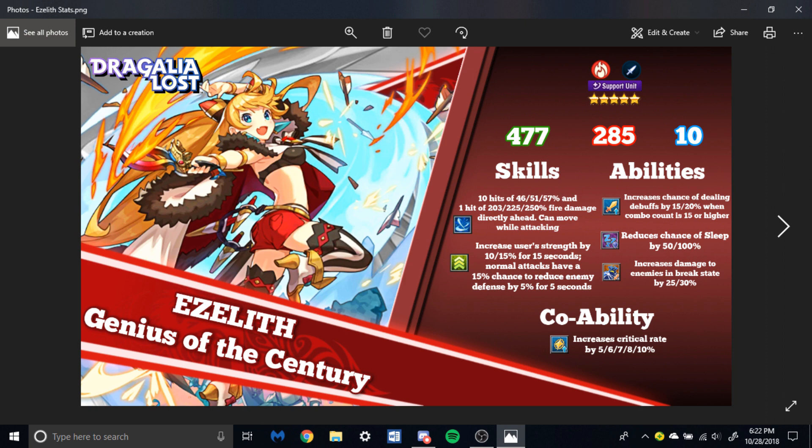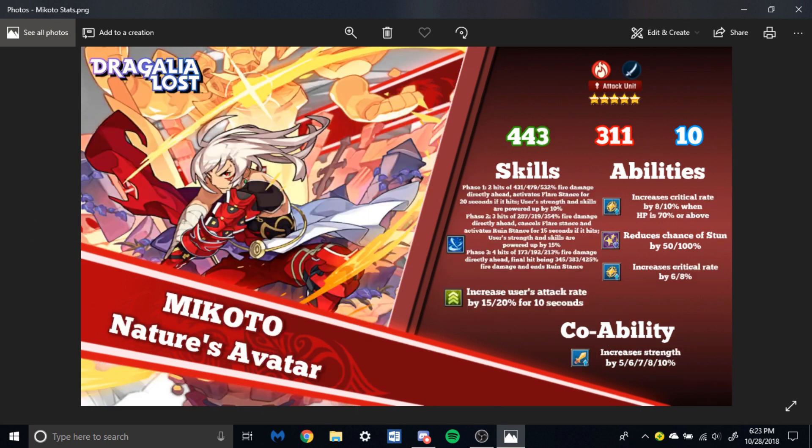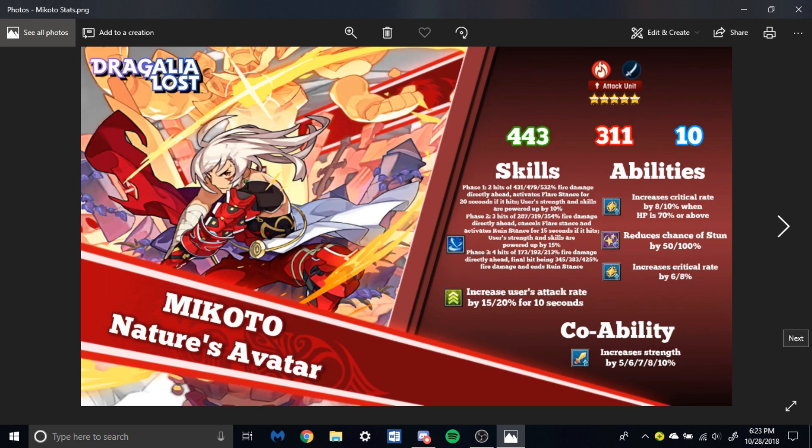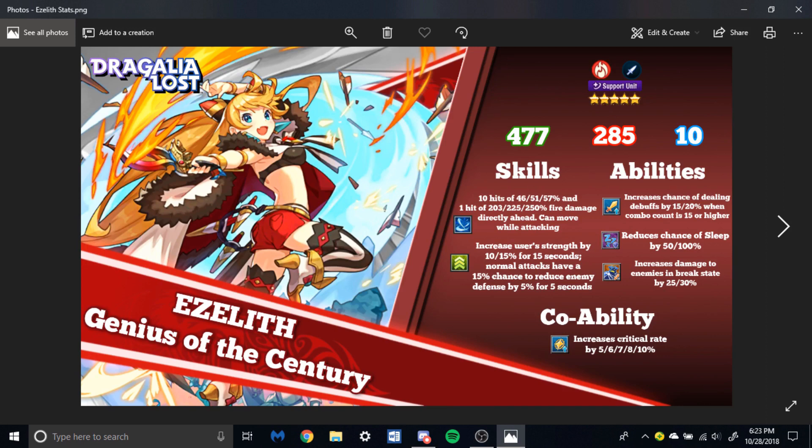Increases damage to enemies in break state by 25-30% — even more damage, better DPS. Her co-ability increases critical rate by 5, 6, 7, 8, and 10%. That is very good because imagine having Mikoto as your DPS role and Ezeleth as your defense reduction role — you're getting a critical rate co-ability as well as a strength co-ability. Especially because of Mikoto's already existing double crit rate buffs, Mikoto will be critting like a madman — a crit machine with very fast attacks. That's why he's so broken.